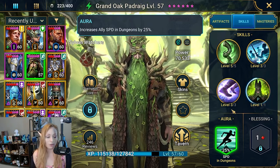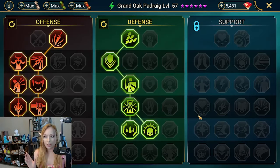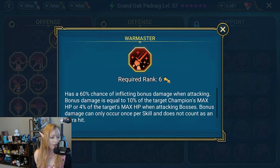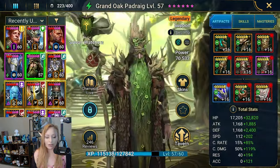He also has an ally speed lead in battles by 25%. For masteries, he's up the Offense and Defense trees — he has Methodical and War Master. What an interesting and fun champion.